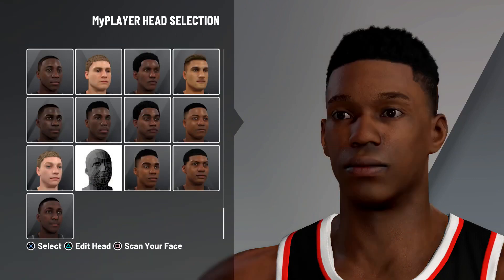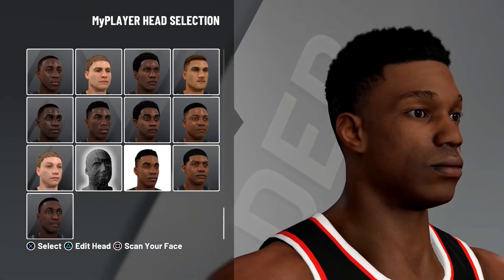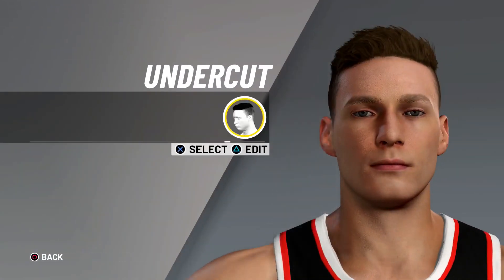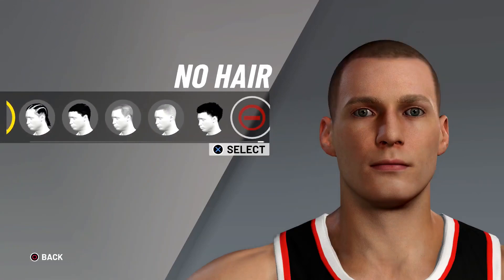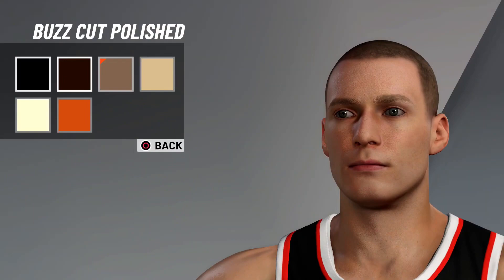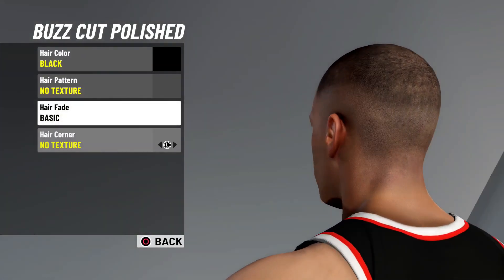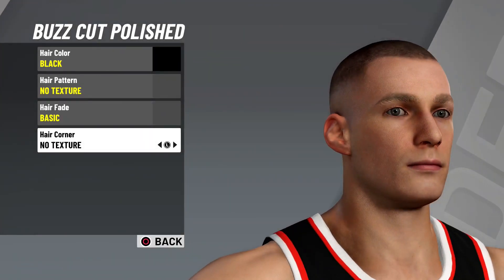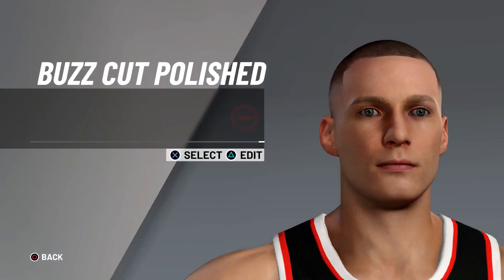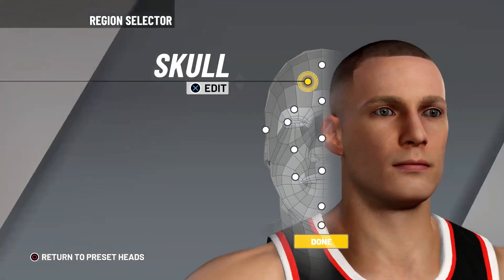Just to make sure y'all got it cleared out - it's that face, I didn't edit it, it's a clear face. It's right next to the white dude with the blonde hair in the bowl with the box. For the hair we're gonna go all the way over to buzz cut polished, make the hair black. Choose the hair fade and make that basic. In the hair corner make the hair corner sharp, move your stick to the right so it gives them a fresh line up and fade. In my opinion that's one of the cleanest cuts in the game.